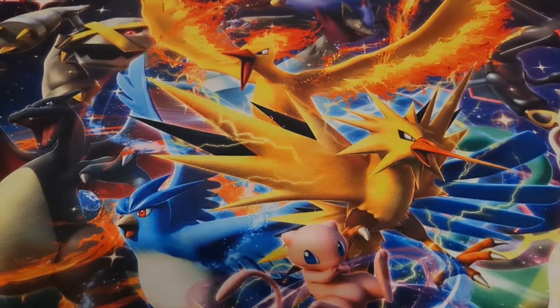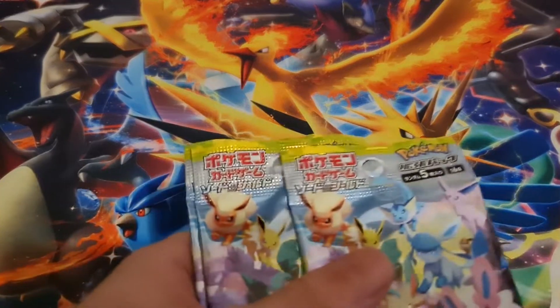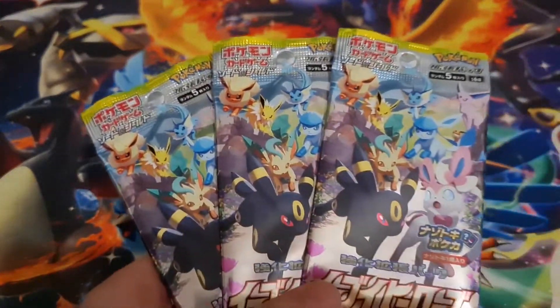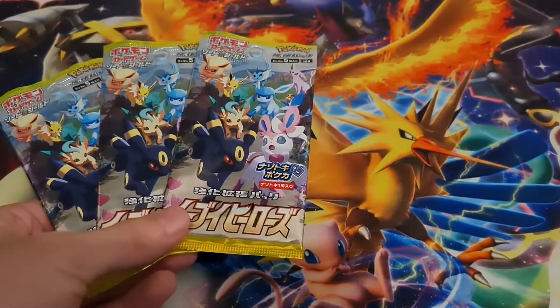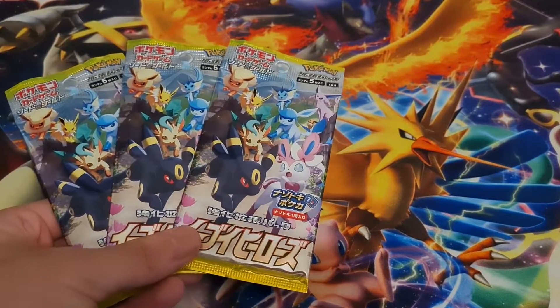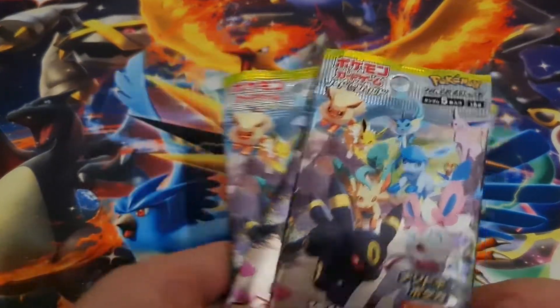Welcome back, heroes, to the TCG channel. Today, me and Jasmine are back. We are opening up three packs each of the Eevee Heroes set. We're trying to get all the Eeveelution cards, and as you know, Evolving Sky is pretty difficult to get, but the Japanese set, which mainly has the Eeveelutions in, is a lot easier to get hold of. So we've got three packs each.